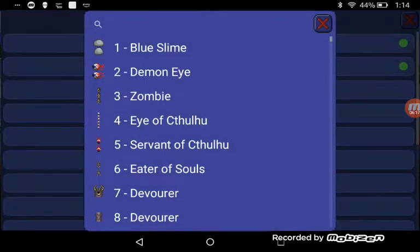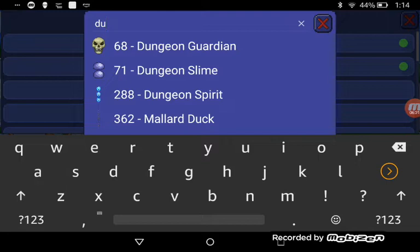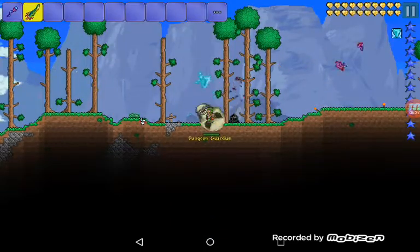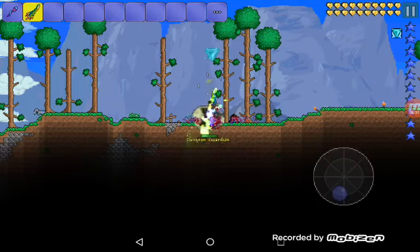It actually works - see this guys. You can have infinite mana, infinite health, whatever you want. I'm going to spawn in the Dungeon Guardian. Watch - it does zero damage. Watch, it would have killed me normally.